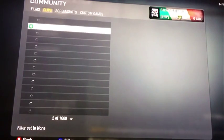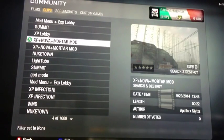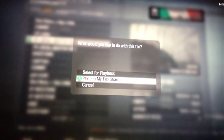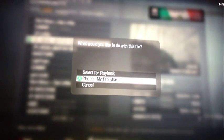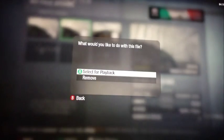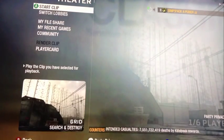Then what you're gonna do next is find the one that says 'XP plus snowball plus mortar mod.' I got lucky because it's right here and I didn't really have to look at all. If you want, save it to your file share — I recommend you do, because it can scroll off your screen. I already have it in my file share.